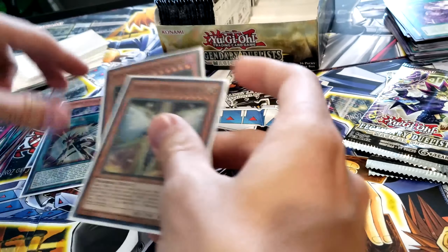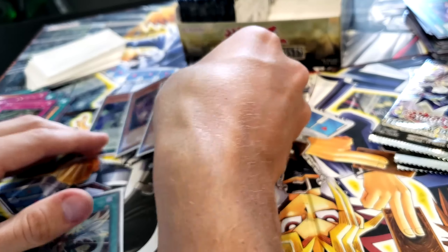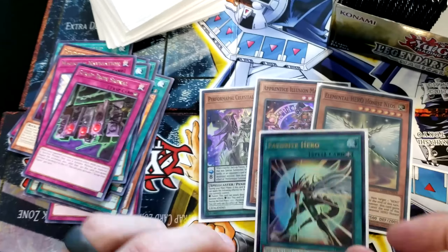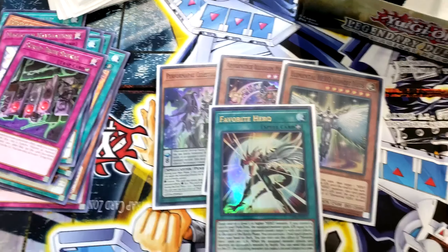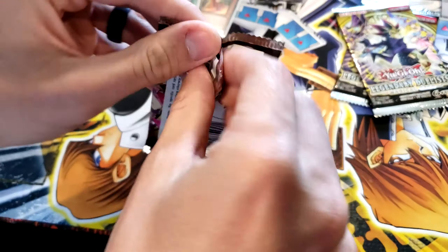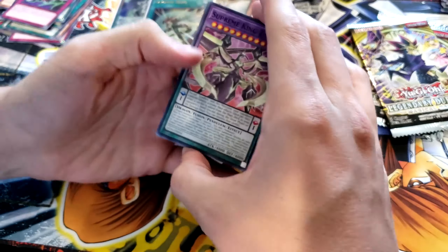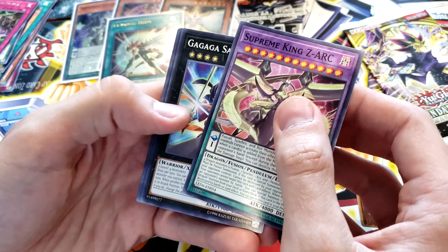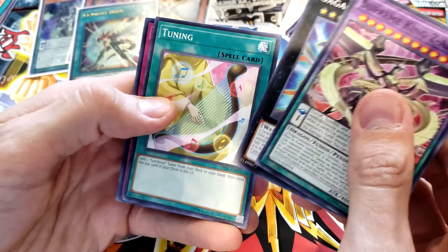You can discard one Hero Monster; this card gains attack equal to the discarded monster's attack until the end of this turn — you can only use this effect once per turn. Maybe we should play a Hero deck, seems pretty good. Alright, so we've gotten three supers so far: Performapal Celestial Magician, Apprentice Illusion Magician, Elemental Hero Honest Neos — and one ultra. Three packs left before we go to Rebecca to open the other half. Can we find that Magician's Soul?